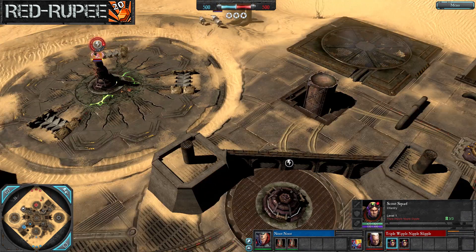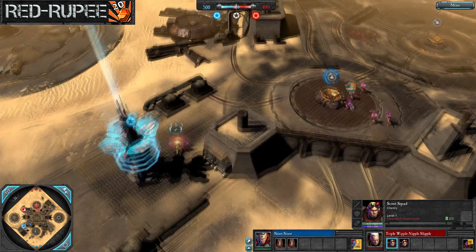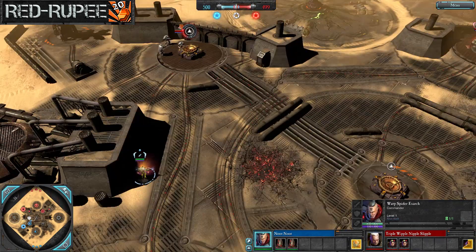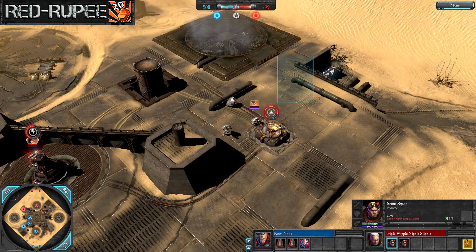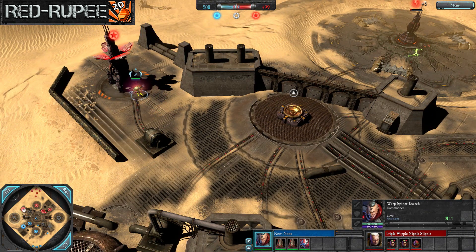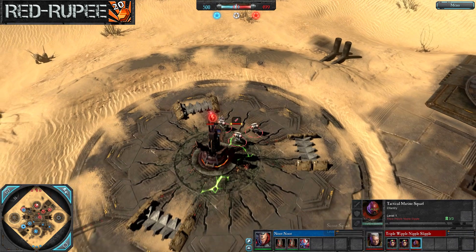Let's see some victory points getting captured. Triple going for double scouts right out of the gate, getting contested by dire avengers, with banshees and tactical marines coming in behind the second scout. Normally I see the tac first and then the scout. I suppose it's about getting map presence early against the warp spider, because one of these squads is inevitably going to get pushed off — so you still have a second squad out capping.